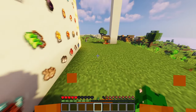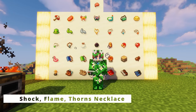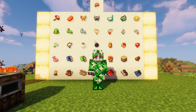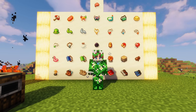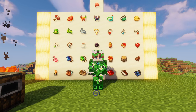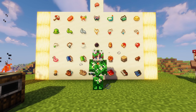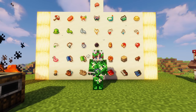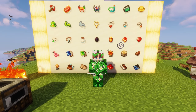Three necklaces that are super similar: we have the shock necklace, the flame necklace, and last but not least the thorns necklace. Each of these does exactly what their name says — the shock necklace will shock attackers by sending down a lightning strike that you are immune to, the flame necklace will sometimes catch your enemies on fire and that fire won't affect you at all, and the thorns necklace will make it so your attackers take damage when they attack you. They're all super helpful if you end up finding any of them.